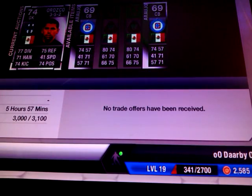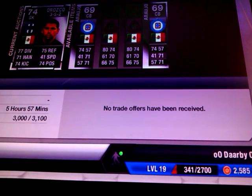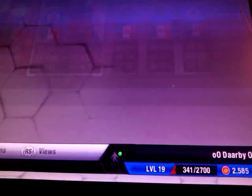One player I've already listed accidentally is Orkozo. I bought him for 2,000 coins and I'm hoping to make a 1,100 coin profit. The next player I bought was Araujal — I bought him for 1,400 coins and I'm going to quickly check his price now to see how much I can sell him for. He's a centre-back, he's silver, plays in the Mexican league for Cruz Azao.